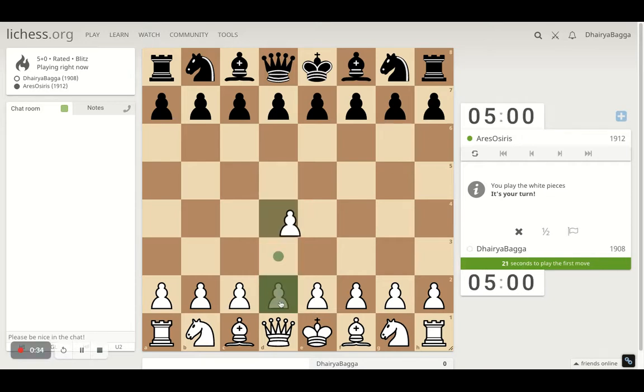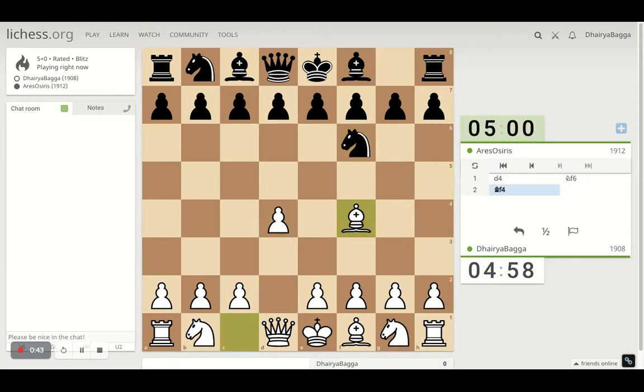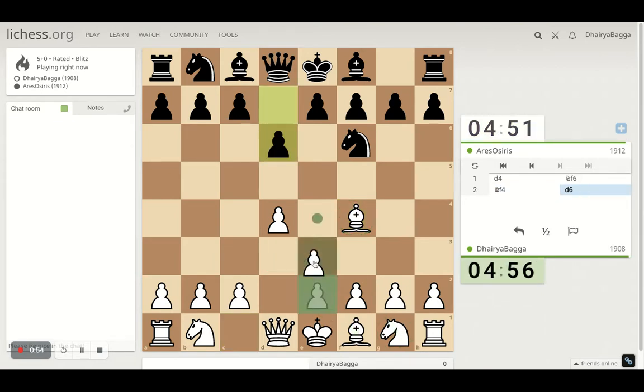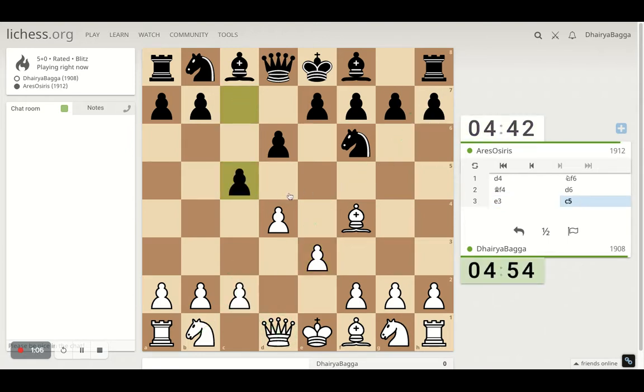Got the white pieces here. I will play the London System setup — it starts with d4, bishop on f4. My open play is e5 now, because e5 would mean my bishop will be in trouble so I have to take first. Developing the bishop, then the knight, playing pawn to e3, bishop on d3 — those are the standard places for your pieces. Knight comes on d2, pawn to c3, and queen comes on c2 so that bishop and queen are eyeing the right diagonal.